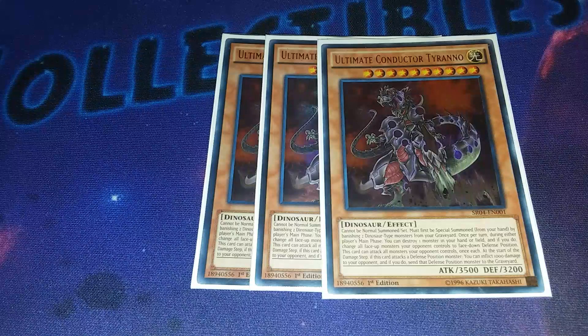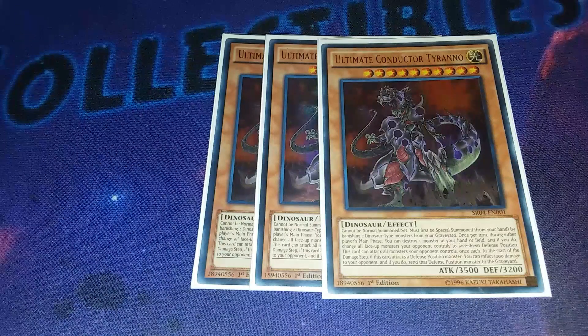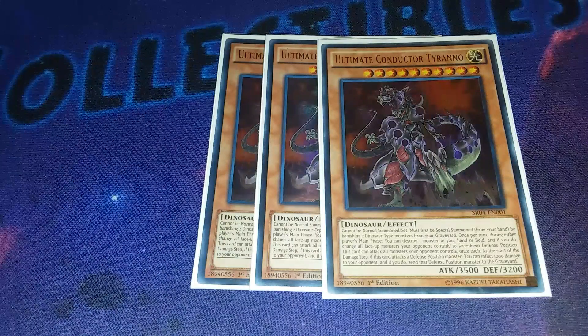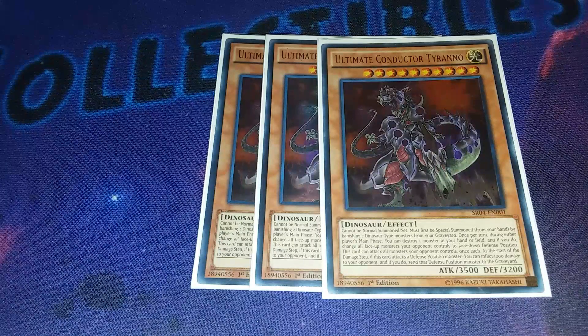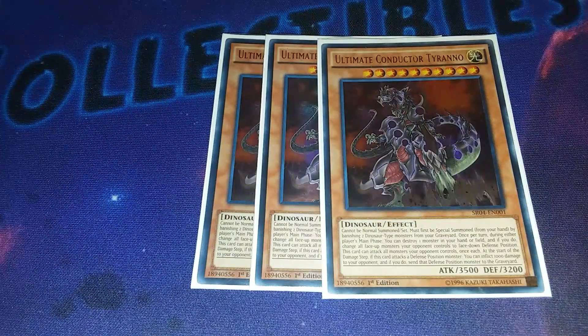This is the reason why you play this deck. It is by far the best boss monster in this game. This flips the whole field face down by destroying a dinosaur card on your field or in your hand - can't forget the in-your-hand part - and this attacks everything on the field. It automatically sends cards to the graveyard, and your opponent loses a thousand life points for each face-down card. Really good. I absolutely love Ultimate Conductor Tyranno.